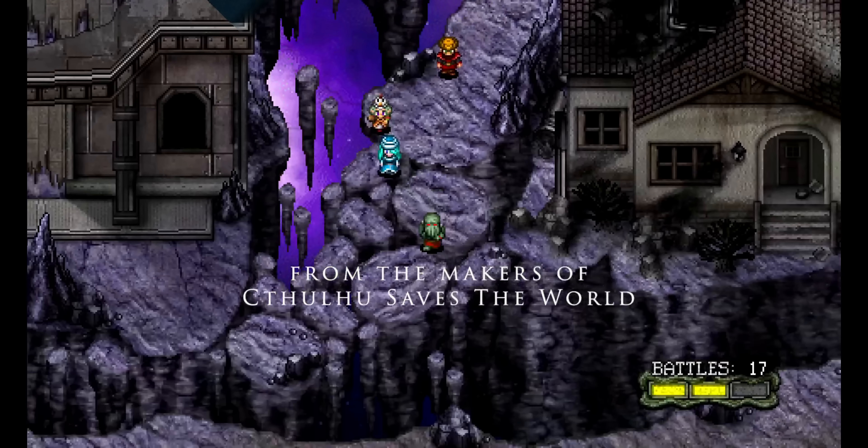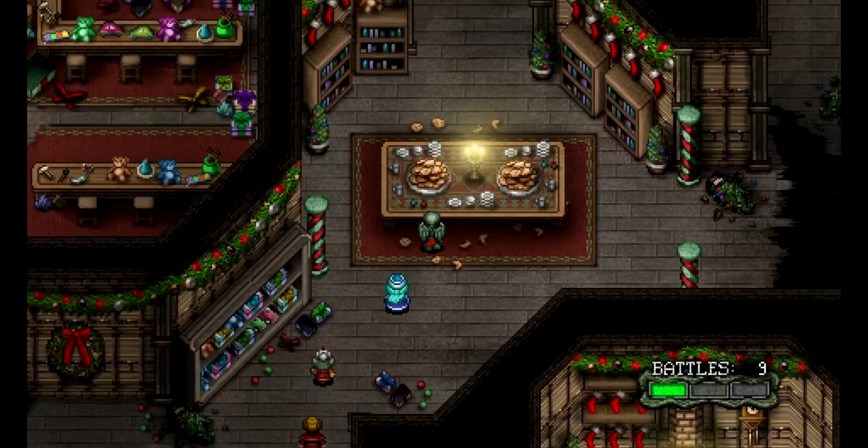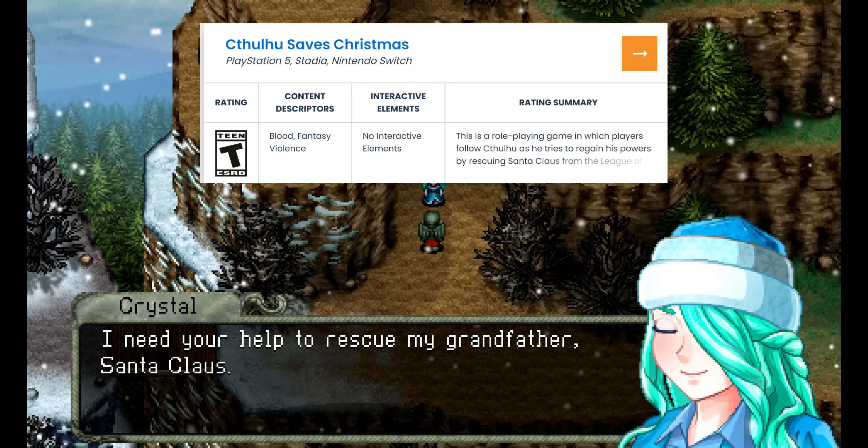We have two games that were recently rated for Stadia: one by PEGI — Enter the Gungeon — and the other by ESRB — Cthulhu Saves Christmas, which yes, that is a real game, no joke.